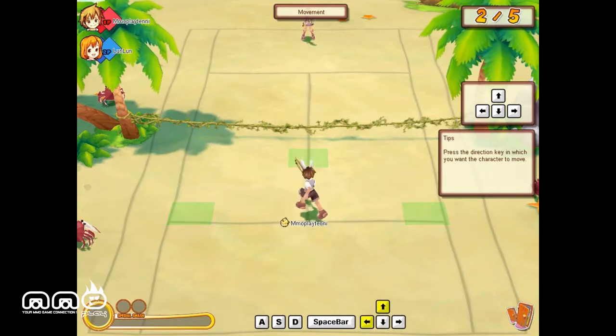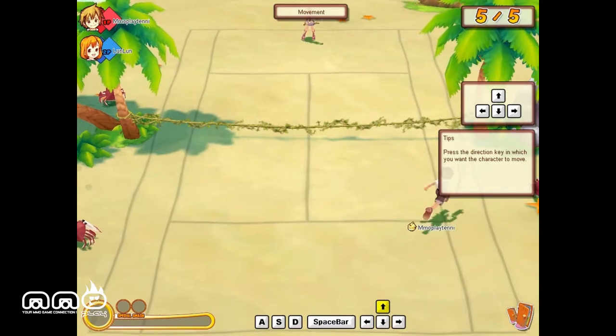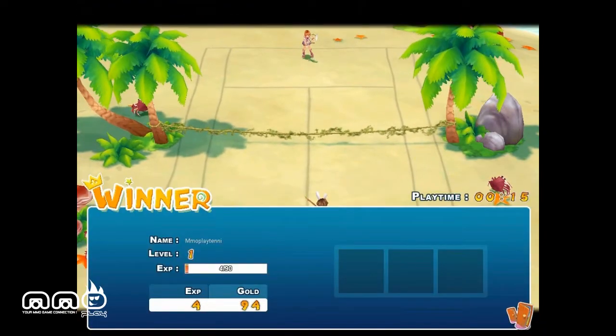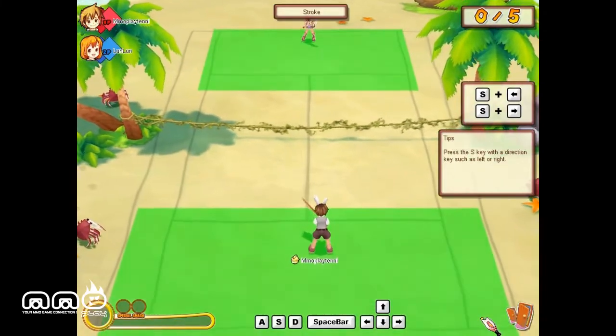Alright, here we are in the tutorial. I can see some of the controls - it is keyboard controls. We've got arrow movement, and A, S, D for my different shots. You can see it just started with just movement - it kind of teaches you one mechanic at a time, just hand-holding, nice and slow. Let's go ahead and see if we can get something more advanced.